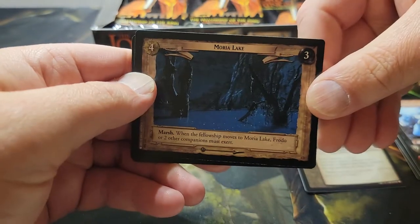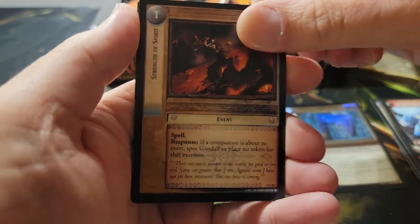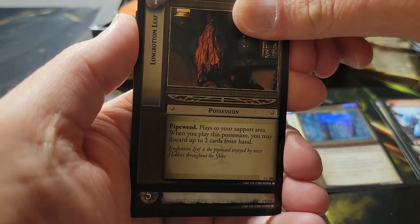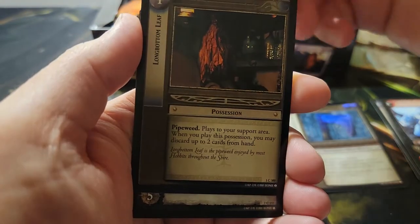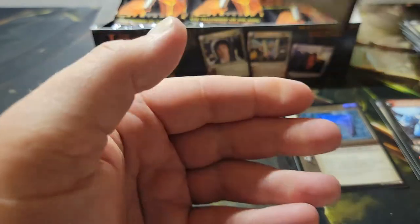Among the commons: Strength of the Spirit, and a Lembas Leaf — that's a possession, so it'd be like an artifact in Magic for you Magic players.